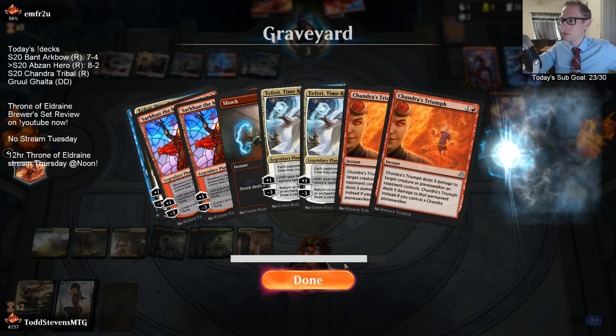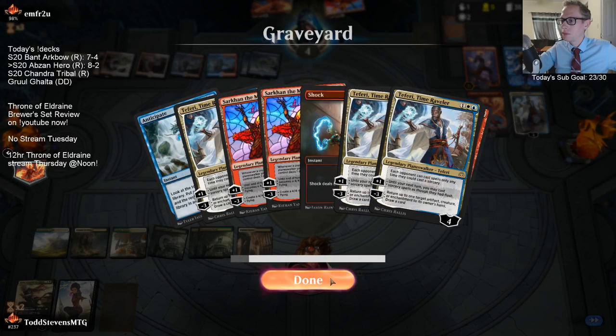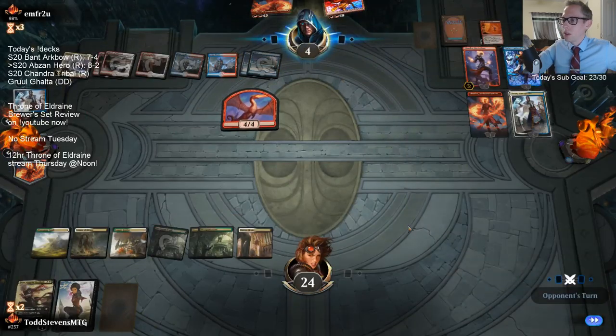Fourth Sarkhan. Fourth Teferi. So they got all four Teferis and all four Sarkhans. Now Oath of Kaya doesn't work.